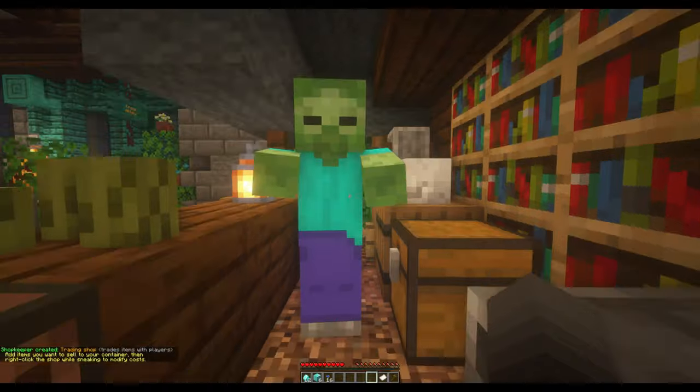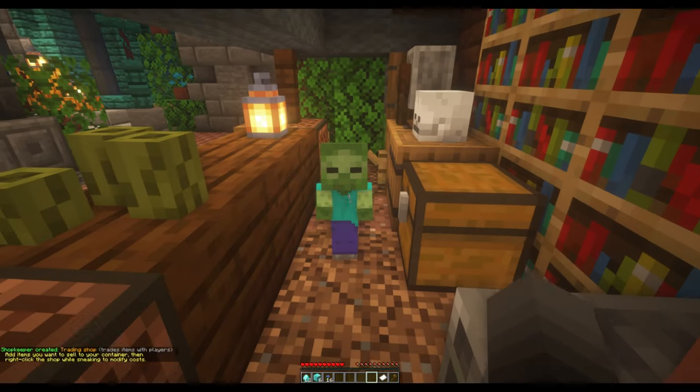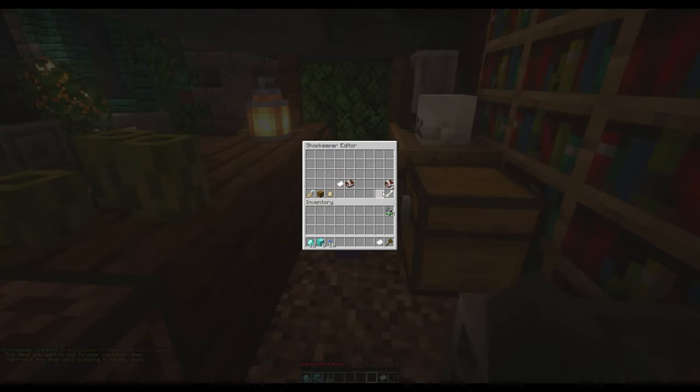From here, shift-right-clicking on the shopkeeper will give you additional options, such as changing the mob's appearance, setting a shop's name, or deleting the shopkeeper, which will return the shopkeeper item to you.